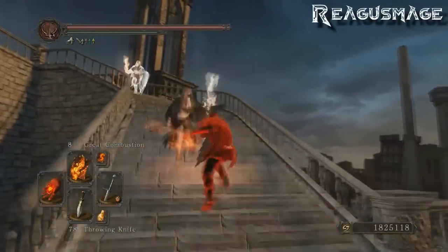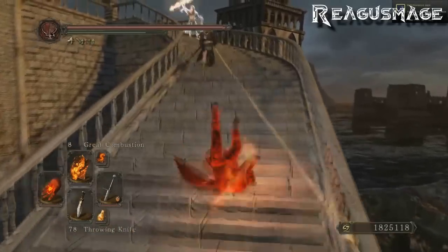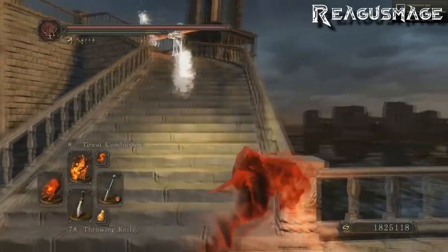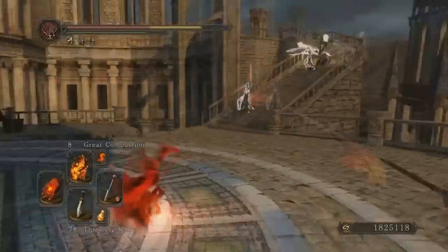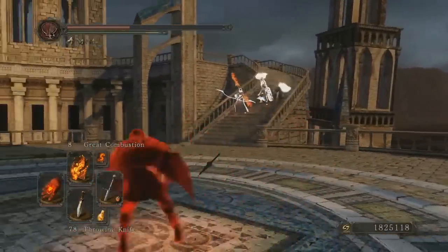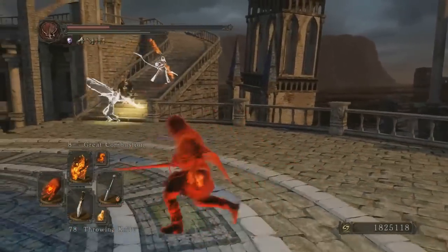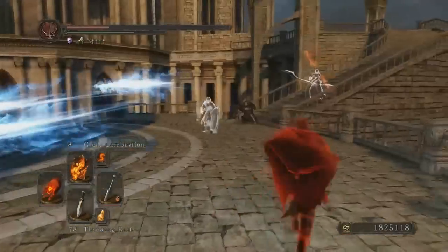Number 4: we have an invading pyromancer who is having a little bit of trouble with the host and summons' lightning spears, of which they seem to have a lot. Things get decidedly worse as a third white summon makes an appearance and starts joining in on the projectile casting spam — and then things just go crazy. This is probably an invader's worst nightmare. The air is just filled with so many damaging attacks that you physically can't dodge all of them. There are great arrows being fired and lightning spears which also deal small splash damage, catching him a few times.